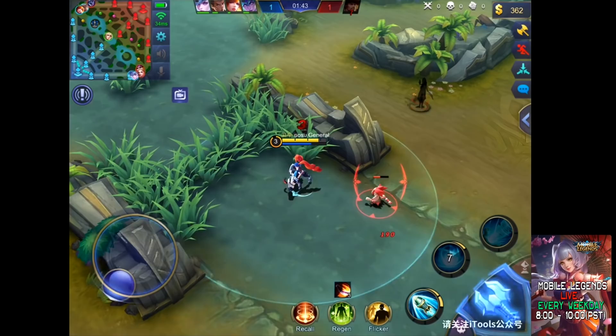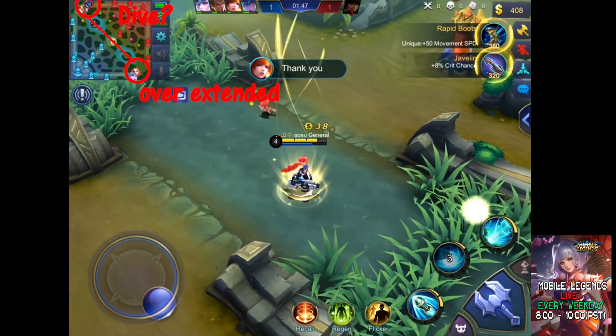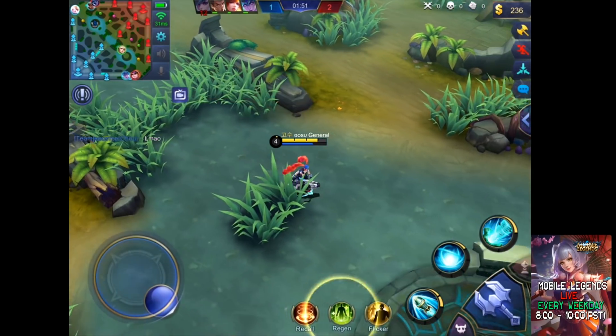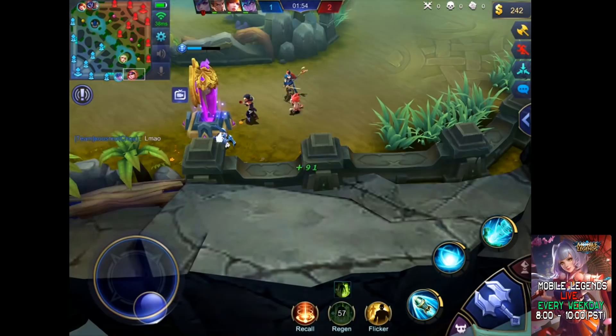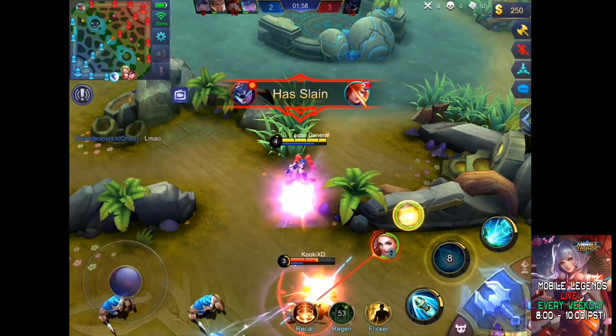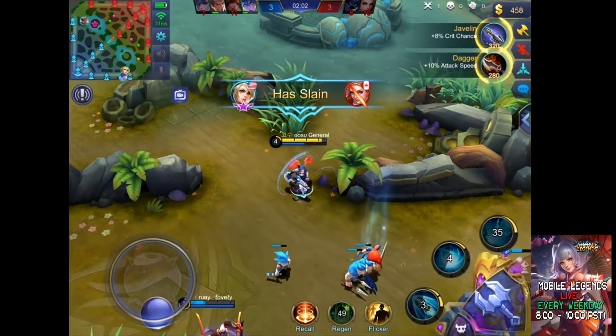Look at the map. When you get to level 4 quickly, you need to choose which side to gank. Look at the mini map — top is pushing. If you go there, you would dive, but it is being pushed. Their enemies went to over-extend. I killed one.